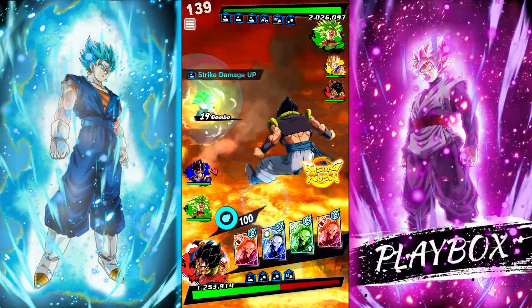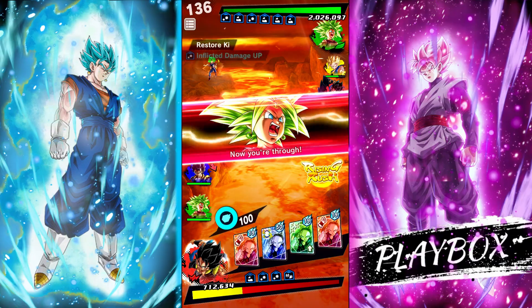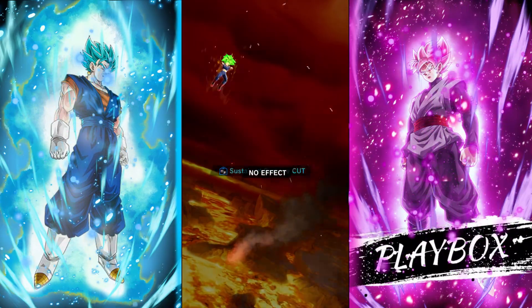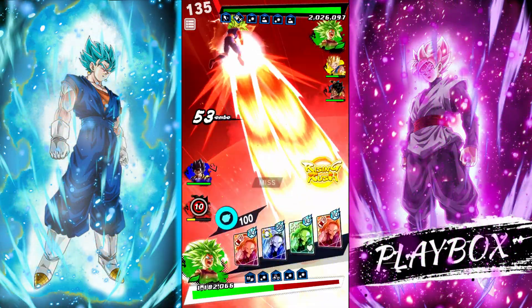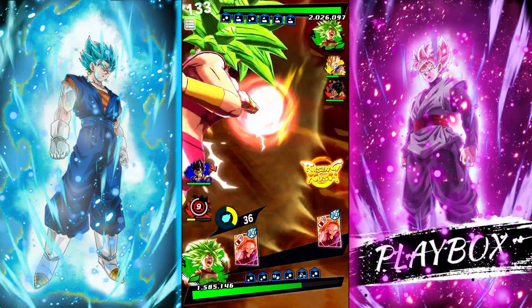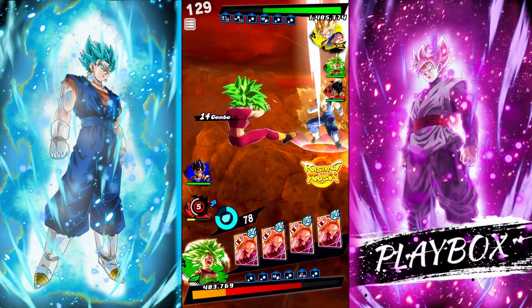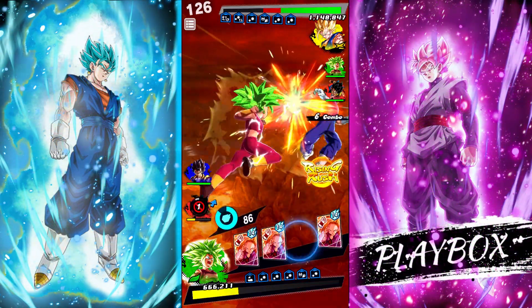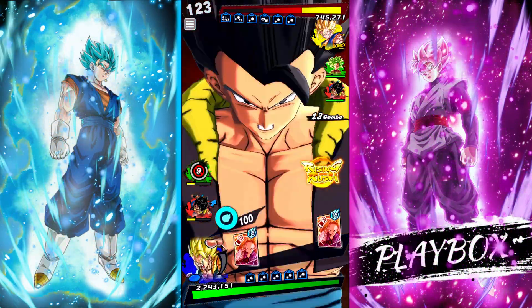If he goes for the ult, I'm obviously going to switch to Kefla. This is through the 70% cut I have, so that's pretty stupid. Let's just hope she doesn't get to faint, because if she does, I think it's going to be GG. I didn't have time to go for my freaking rush. Okay, okay, okay, that's good. Let's switch to Gogeta because he didn't do shit.